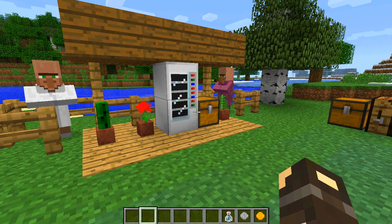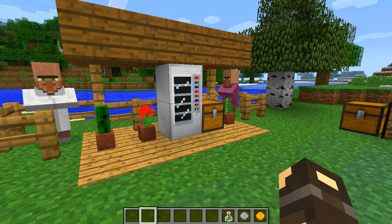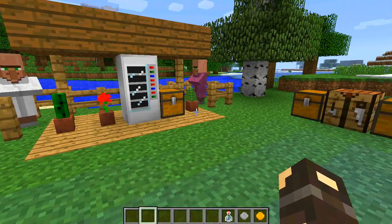Currently there are four drinks available from this machine if you feed in currency. These four drinks, when drank, will give you special effects depending on which one it is. We're going to go through the crafting recipes very quickly, and then take a look at the drinks and what they do.